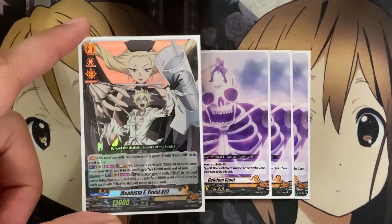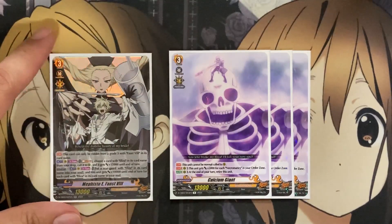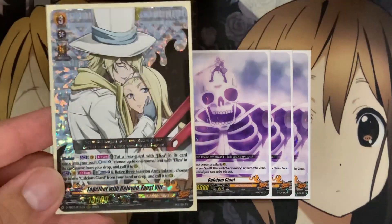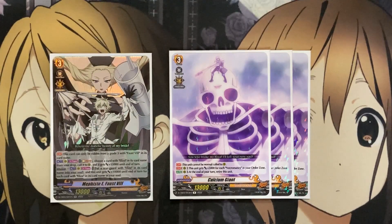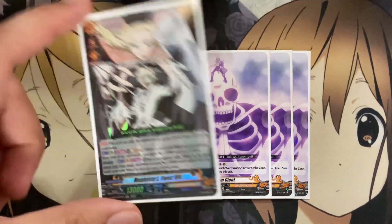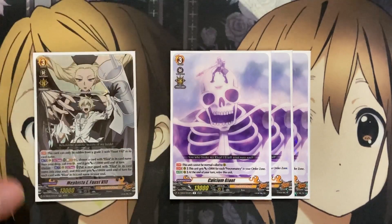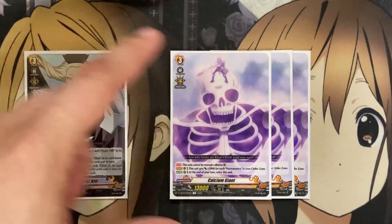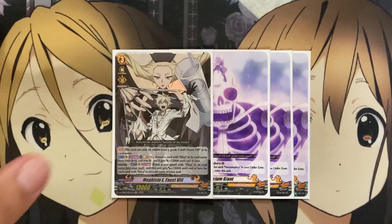So this is just basically the full dedication of Faust the 8th to Eliza. Now, Calcium Giant cannot be normal called to the rear — you have to call it with cards like your Faust the 8th. That's why the more copies you get of Mephisto E, Faust the 8th, you can take out copies of Calcium Giant, since this card focuses more on Eliza than Calcium Giant. So the more copies you get, just replace them with Mephisto E.